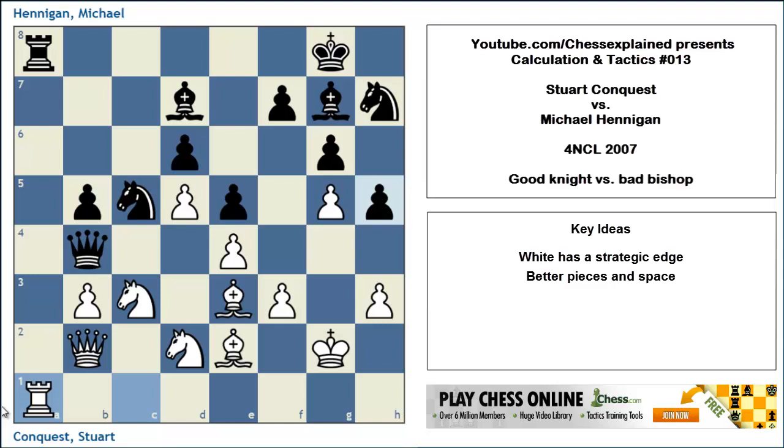The black player now played the move Knight to a4, and this is the reason why this is part of the Calculation and Tactics series and not a middlegame strategy topic. After Knight a4, the situation becomes highly tactical, and the task I'm giving you is to look at this position and find the best continuation for white.